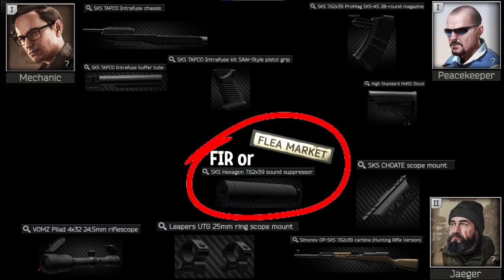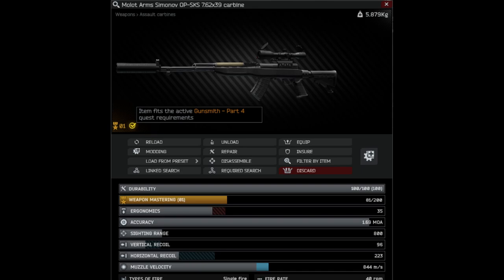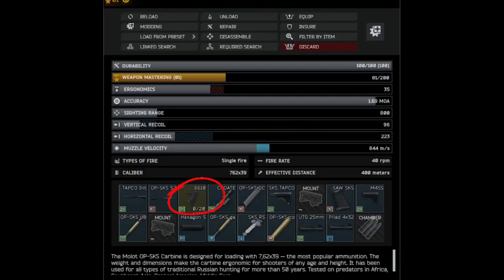Other than the Suppressor, here are all the traders and the parts for Gunsmith Part 4. As with every single gunsmith, if it won't let you turn it in, make sure there's no bullets in the mag, no bullets in the chamber, fold or unfold it, and ensure it has over 60 durability.